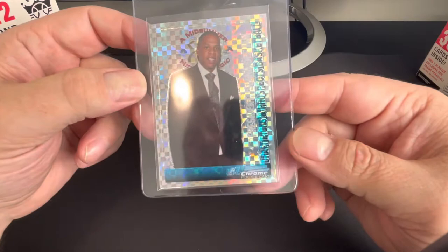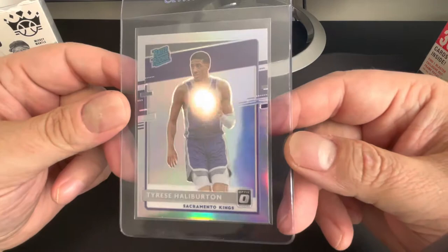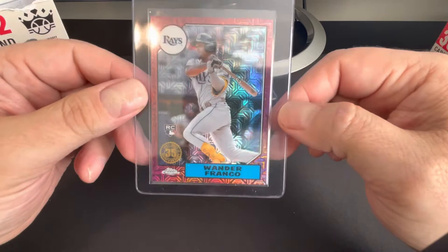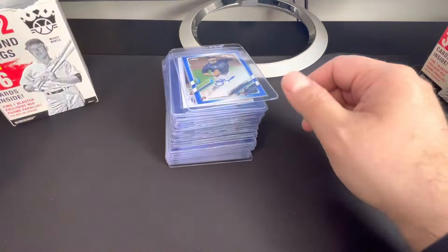Got a Ja Morant — they call this a Bowman Chrome rookie card, it's NBA. Nice. And we got Halliburton Silver Hollow Optic. This is probably going to hit with an upcharge. That is a Wander Franco numbered to five, so we're going to get hit with an upcharge on that one probably. But so what — I'm going to send it anyway.